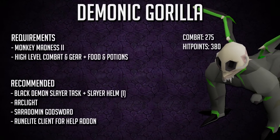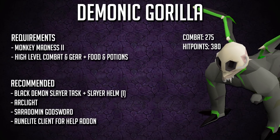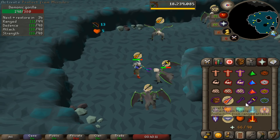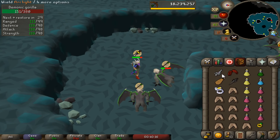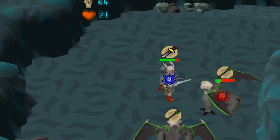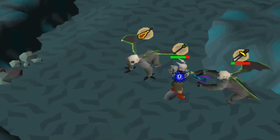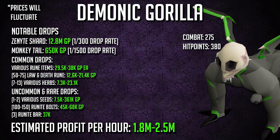Number 2: demonic gorillas. Another steep requirement — Monkey Madness 2 completed. Consider getting 85 melee stats and 85 range before attempting these. The cool thing is that if you get a black demon slayer task you can kill demonic gorillas instead — way better gold than regular black demons. Bring an arclight; a Zamorakian godsword also helps and will make your trips last at least 10 kills longer. Good uncommon drops include seeds similar to the shaman, but the big item is the zenyte shard at 13 mil. High-level crafters use the shard with an uncut onyx to make the torture amulet, necklace of anguish, and tormented bracelet.